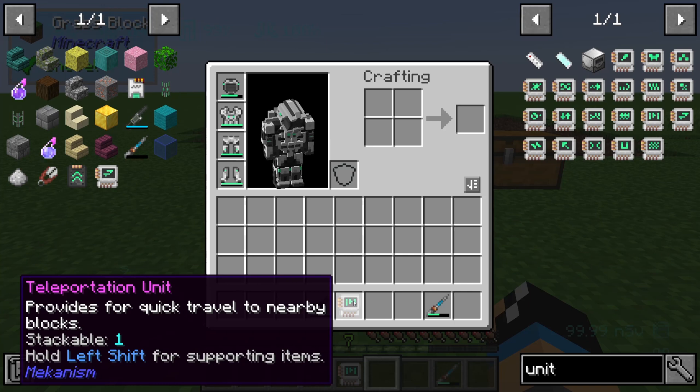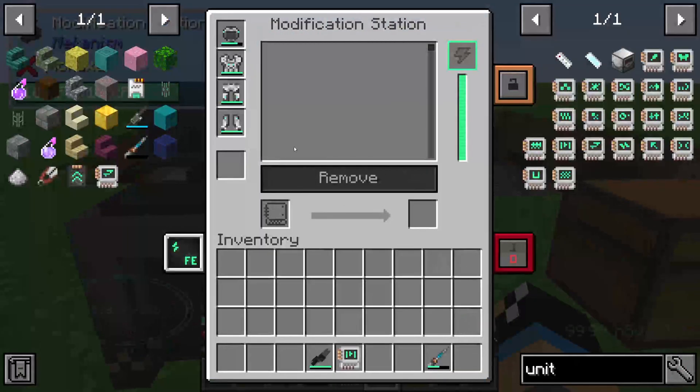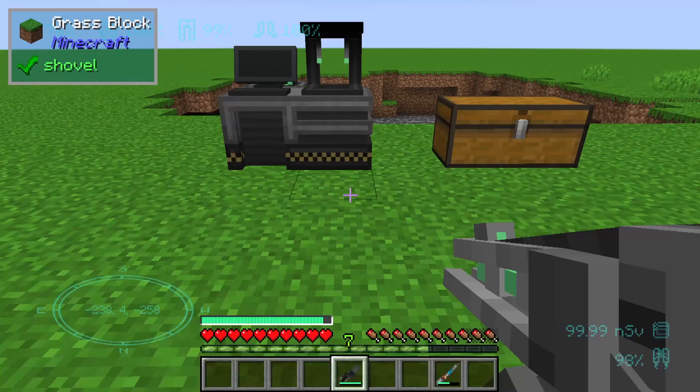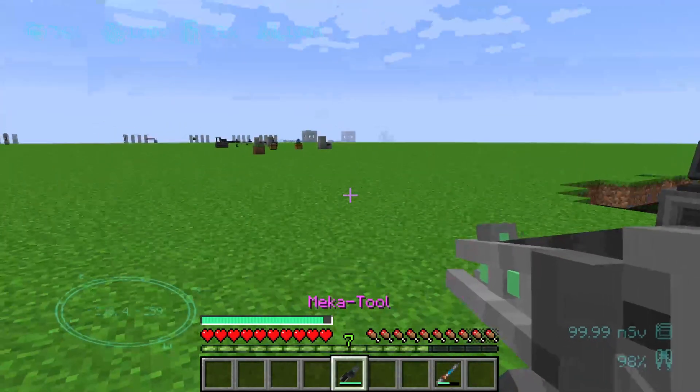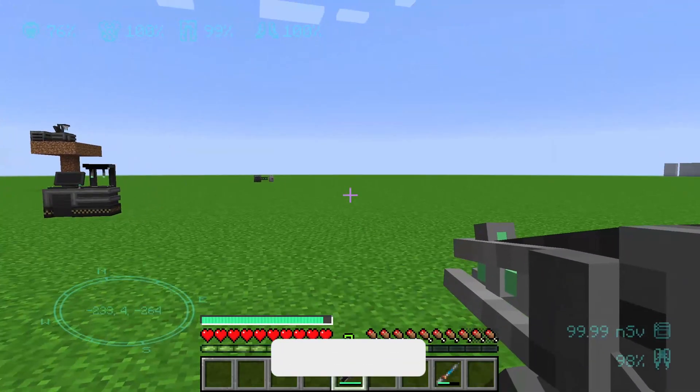Next we need a modification station. Put it in the left slot and put the mecha tool in the right slot so that we can connect this unit to our mecha tool. Our mecha tool has now installed the teleportation unit upgrade.